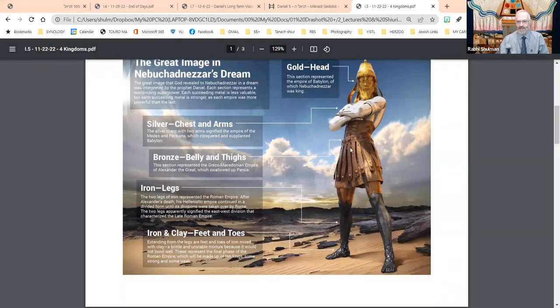The statue doesn't tell us how tall it is, but a later chapter will allude to how tall it is. By my calculation, it is quite tall — something to the effect of a 10-story building — and it certainly depicts a soldier or warrior of some kind. It represents kingdoms, eras and epochs, and is made out of multiple metals and materials throughout. That's part of the dream we have been discussing, which we started last week.